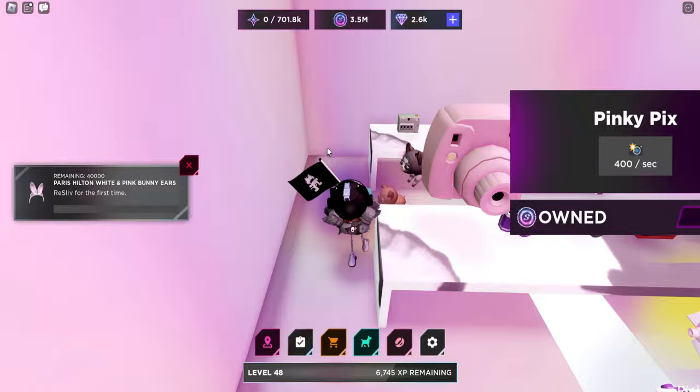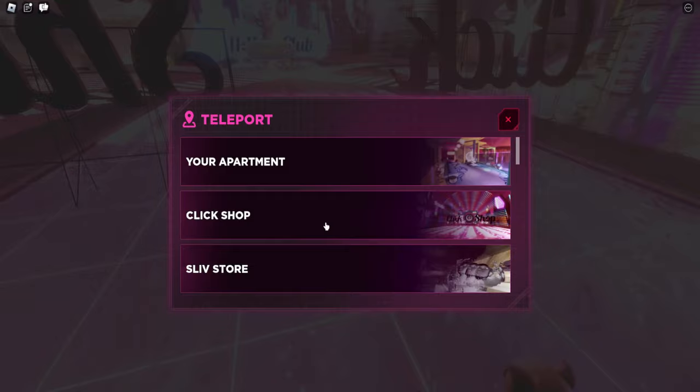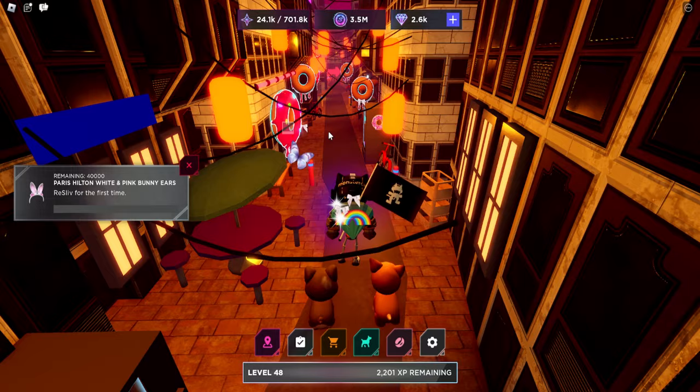At around 5.6 million you get an auto capture, which means you don't have to click anymore — you're just running back and forth. Right now I'm in the alleyway area. You can buy items there to make things faster; the flip phone gives almost 2k XP. You'll pretty much reach level 50 once you get to this area if you've just been grinding the new areas.